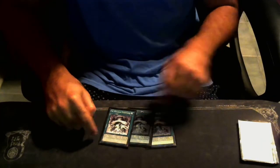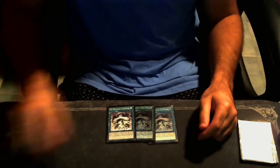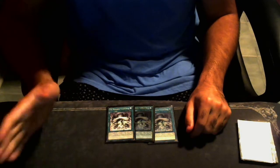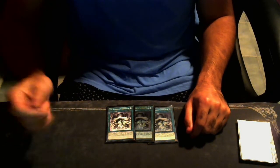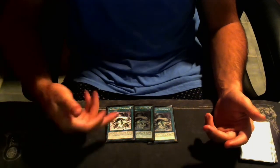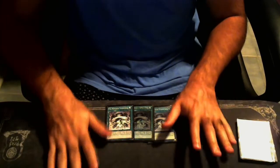We are playing one common, one super rare, and one gold rare of Monarch Stormforth. Triple Stormforth — this card is so good. It's strictly better than Soul Exchange. Even way back in the day when Monarchs were first getting their new support, some people were playing Soul Exchange, but Stormforth is strictly better. It's not a quick-play spell, but it doesn't target. It is just so, so good. Please play three.